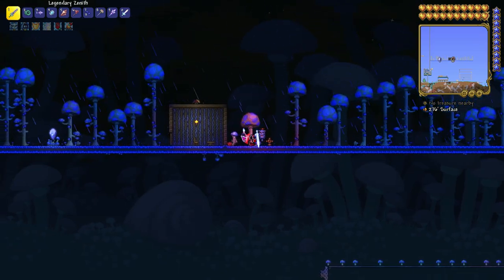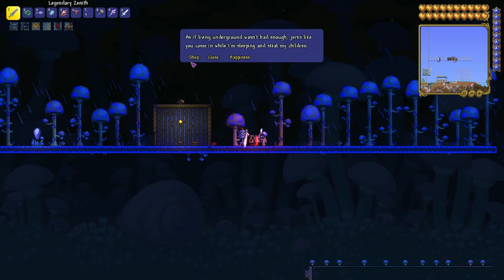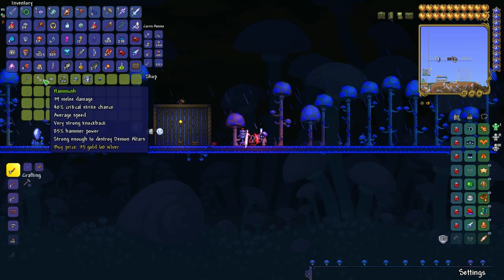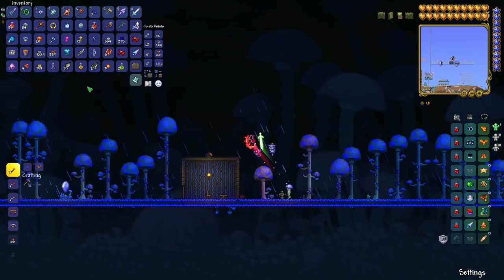Luckily, because the Empress of Light from yesterday's video — which I think you must have already seen — killed my Truffle, here is Truffle. You can get many different items from him: the mushroom spear, the hammer, but I think most of you are watching because of the auto hammer.